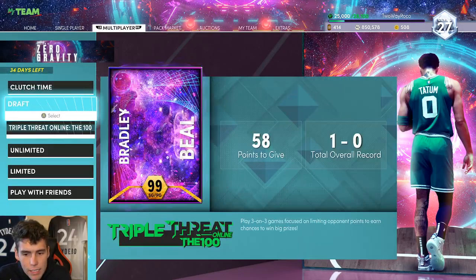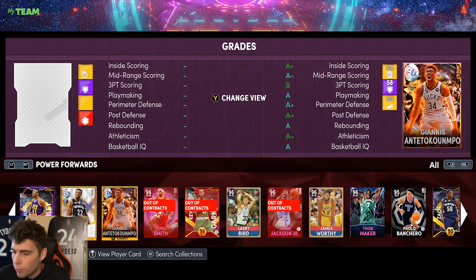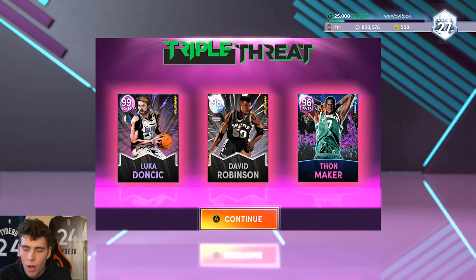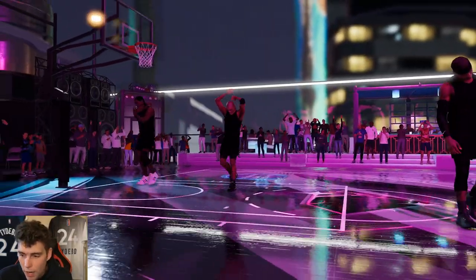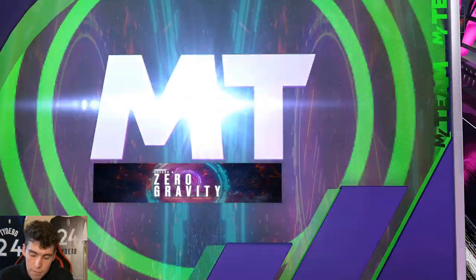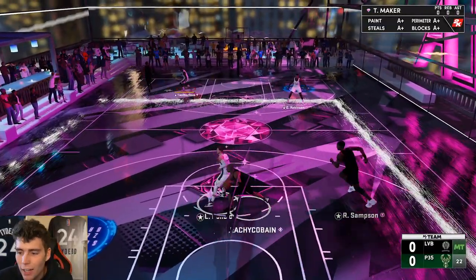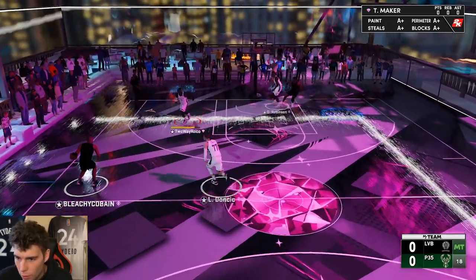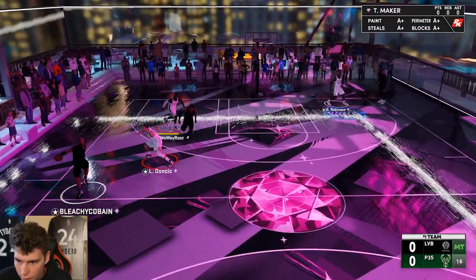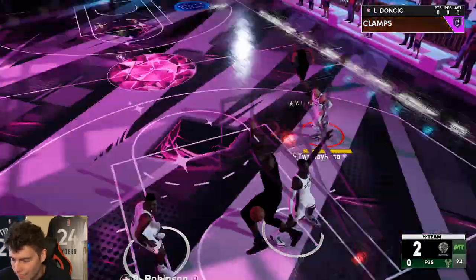Let's hop into a Triple Threat Online game with Thon. My opponent has a solid team — I see Vince, I see Ralph Sampson, that's solid. He doesn't have Thon Maker though. Thon, you're not gonna want to guard the ball, but as far as playing lanes and playing two-on-ones, those types of things, he's gonna be able to do that at a very high rate — he's just so tall and lengthy.